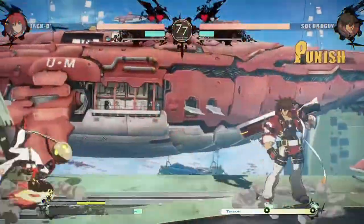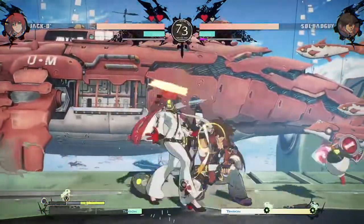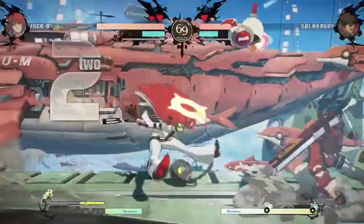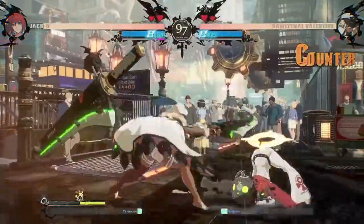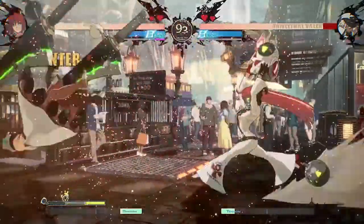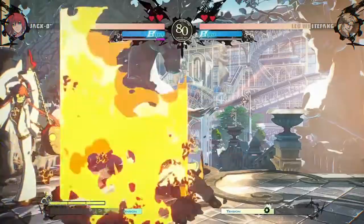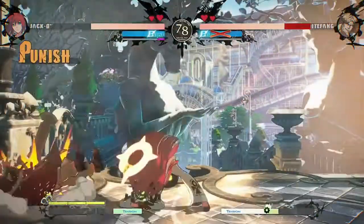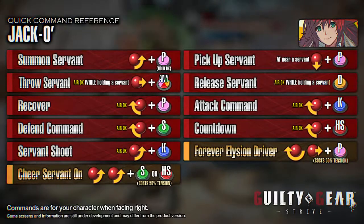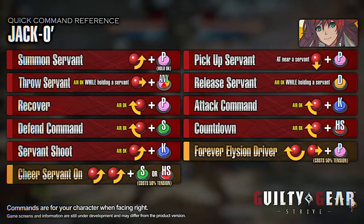Make good use of the Servants you summon to create an opportunity to attack. You can mix the opponent up with her Dust Attack or Throw once you are in close range. If your opponent tries to prevent you from summoning Servants, use Standing Kick or Far Standing Slash as pokes. Her Sweep is also easy to use and has a lot of active frames. Her Aerial Dust Attack can keep the opponent from approaching too. Once you have control of the field, use Cheer Servant On and move in to overwhelm the opponent.